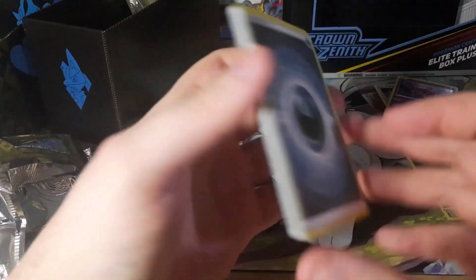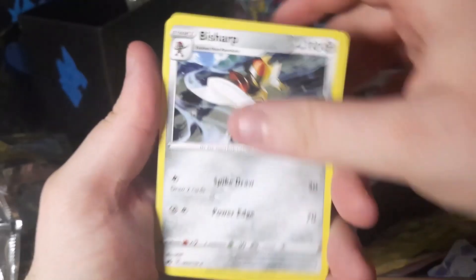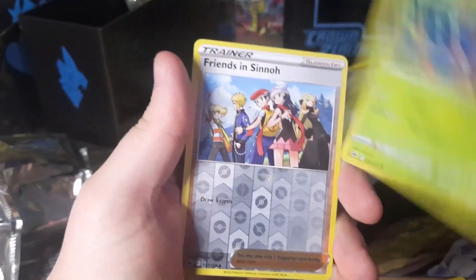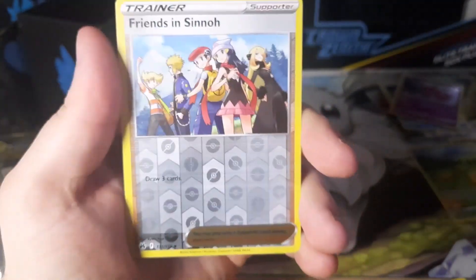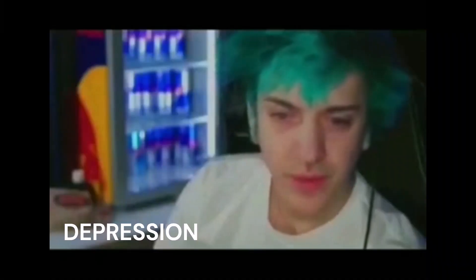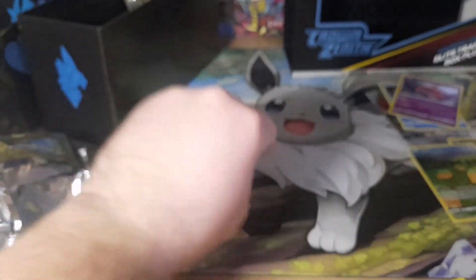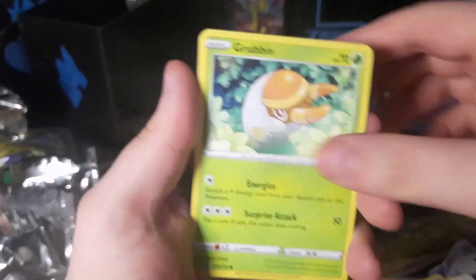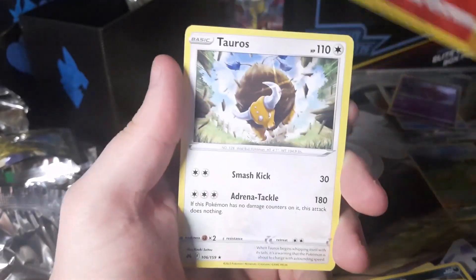Three more packs, hopefully we get something. Switch, Snorunt, Tangela — Friends in Sinnoh, great card, would be even better in full art. Mew V — amazing. Not what I wanted. We still haven't gotten a single good card — no card over five dollars. This is incredible. Maybe I should have just kept this sealed, but I need the content.